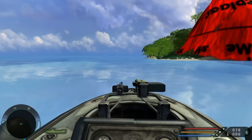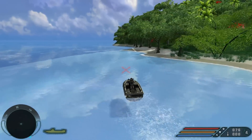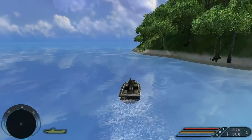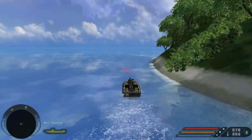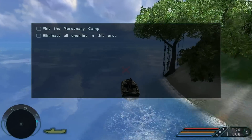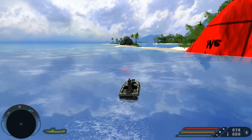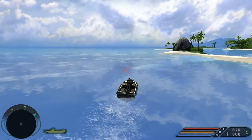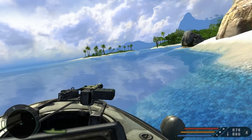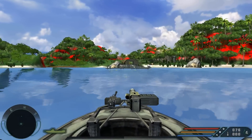Just taking a nice, relaxing cruise with Jack. You'd think we could just save Doyle some trouble and go meet him. "You should be approaching the pier shortly. As soon as you secure the area, I'll pick you up." Right. So you notice it still says find the mercenary camp and all that business, but we don't have to. All we have to do is kill all the guys on the pier.